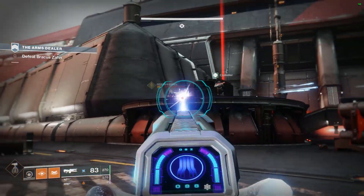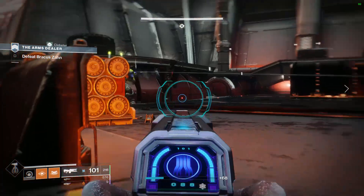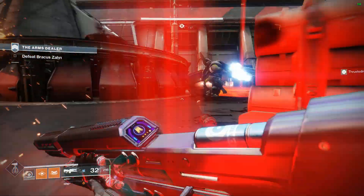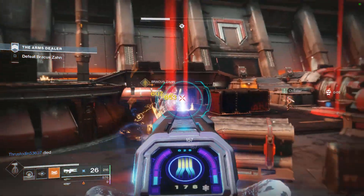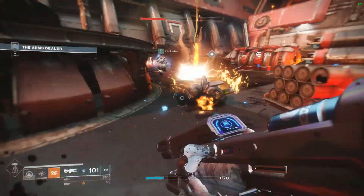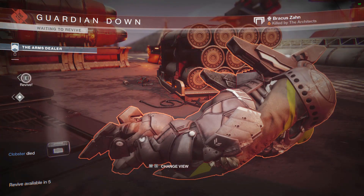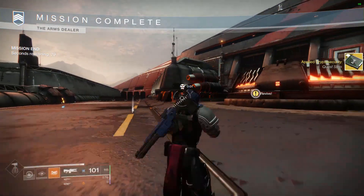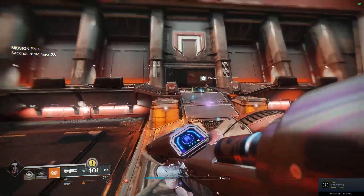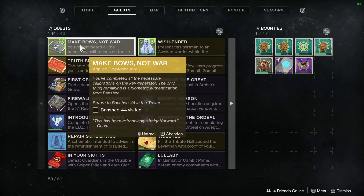For some odd reason it was harder to defeat him — they upped the power level on this strike so it was a bit more difficult. I did very bad on this, but if I can get this bow, you can definitely get this bow. We finally bring him down — you see he dies — and then our whole team gets wiped at the end, which I thought was funny so I left it in. We still complete the quest step. The next quest step is 'Applied Crypto Security.'